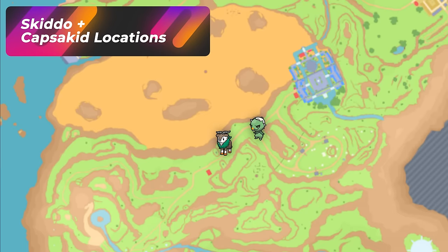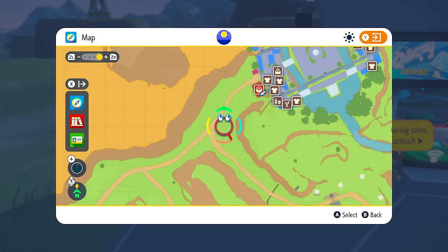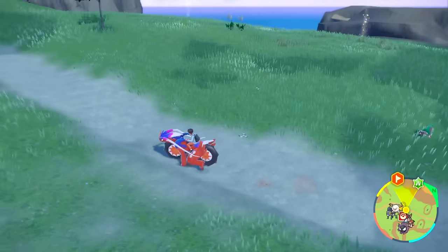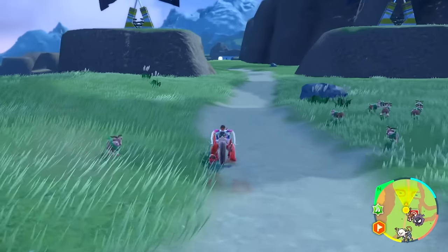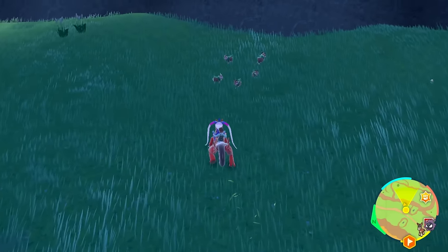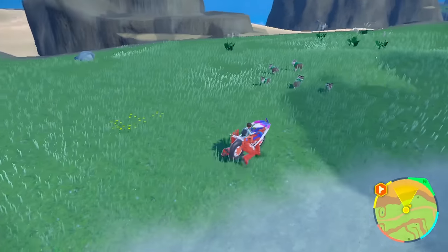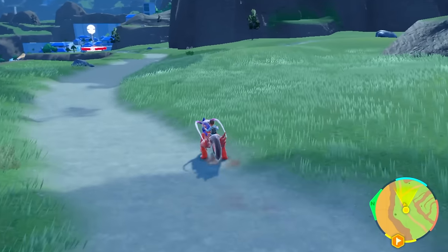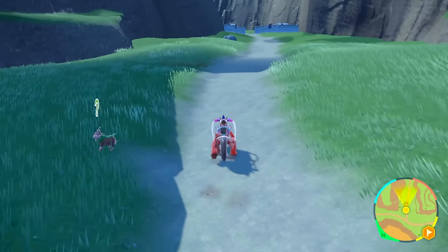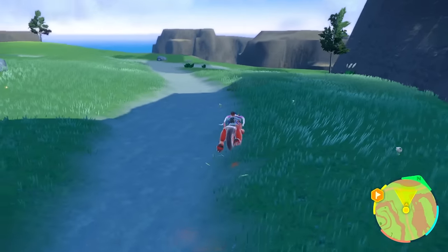This next hunting spot is for Skiddo — with a little Capsa Kid in the area, but mostly Skiddos. This is going to be West Province Area 1 North. Run this pathway all the way to Kaskarafa West. You can see a bunch of Skiddo right in front when you spawn in, and backtracking also finds Skiddo. Walk down this pathway straight — don't go too fast — let the Skiddos spawn in. You can go into the grass on the right; you get little family groups. Look left and right, see the Capsa Kids walking by. Keep going forward — alternate pathways, families spawning in here.